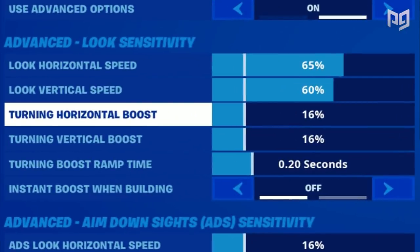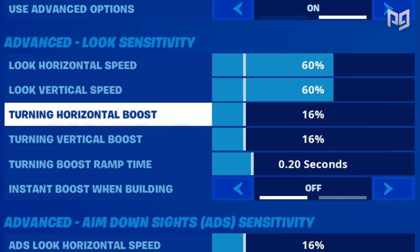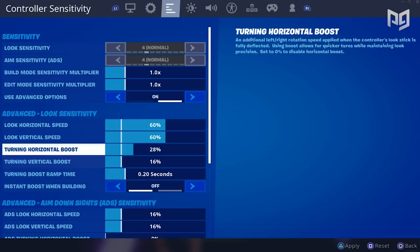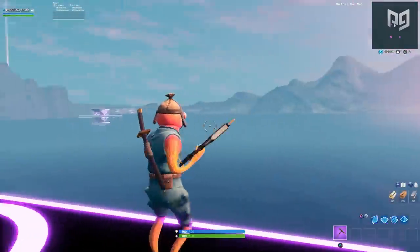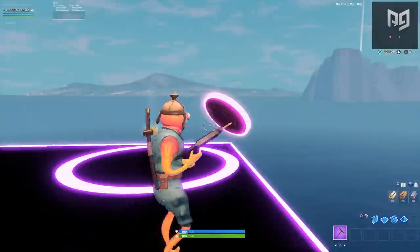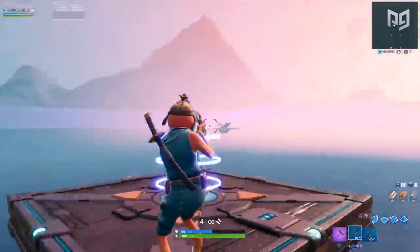Below those two we have horizontal and vertical boost — one of the coolest aspects of the new sensitivity update. They implement a mechanic found in almost every popular shooter: turning acceleration. This allows your controller to multiply your turning speed when you push your analog stick against the very edge of its radius. Setting this to 100% will double your sensitivity when the stick is pushed all the way to one side, giving controller players a chance to be as fast as PC players.